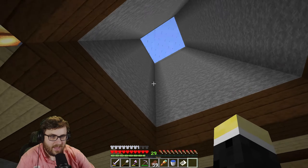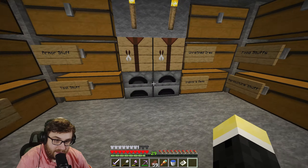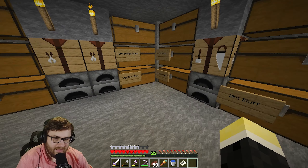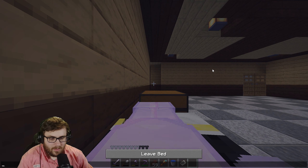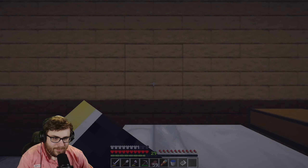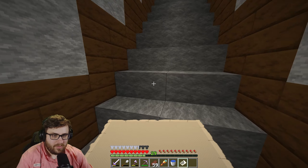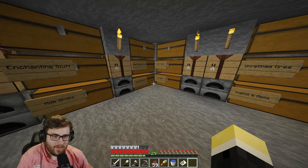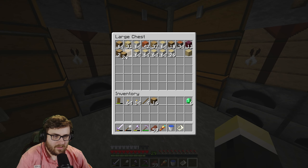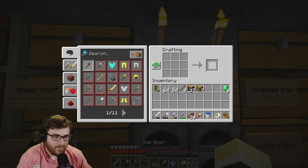We'll head out that way and see if we can find a village. I need to take my emeralds just in case. Alright, time to go on an adventure — we're going that way because the map extends more in that direction. I'll make a boat and we'll sail across the ocean and see what we can find. You can see how much wood we have now, mostly birch, but that's fine. We got a boat, let's go!